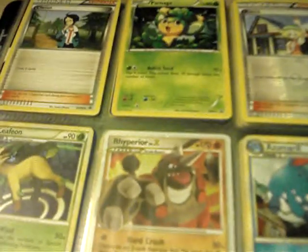Leafeon holo from Call of Legends. A Level X promo — kind of bad condition, a few scratches and edge wear. Azumarill holo from HeartGold SoulSilver, Zorua McDonald's promo, Lucario GL holo from Rising Rivals, RCS promo holo, Quagsire holo from HeartGold SoulSilver, Tyrouge reverse from Call of Legends, two Heatran Level X from Stormfront — one is in a little bit of bad condition with a tiny scratch.